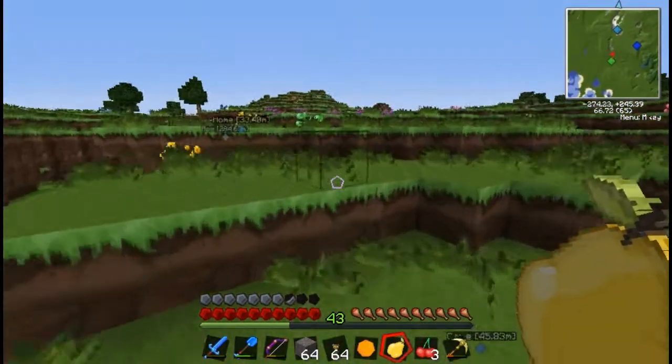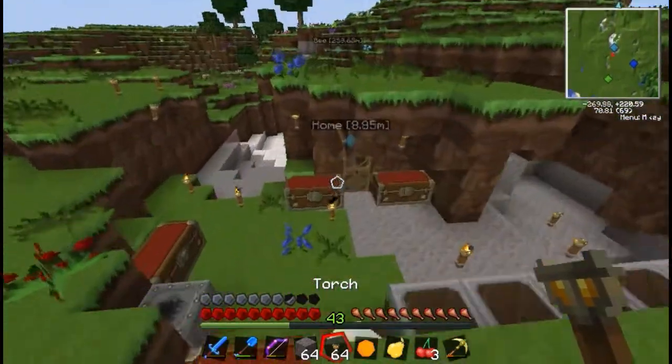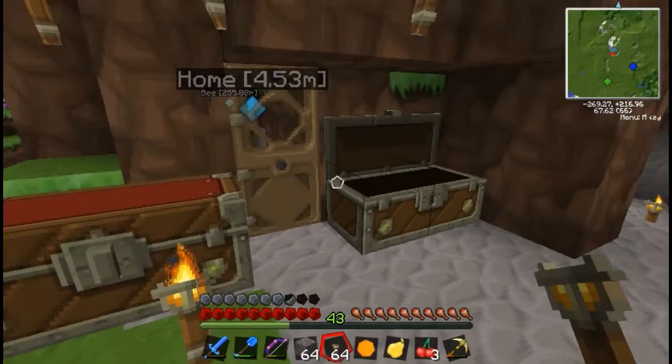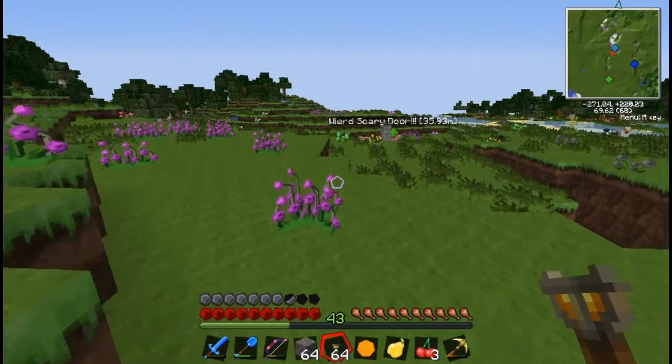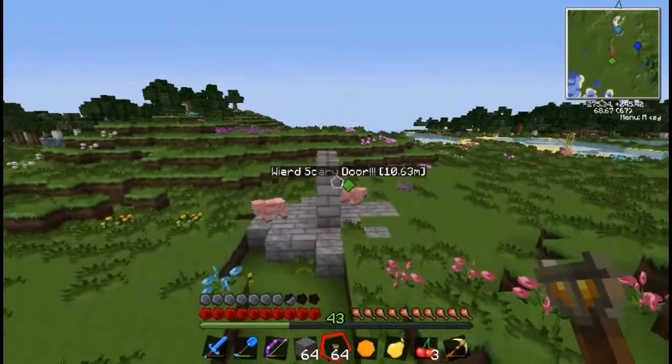I've also got some cobblestone to bring with me in case I get stuck anywhere. Where's that banana gone? I picked up a banana — I can't remember if that was in the last episode, it probably was because it was in my inventory. I need to get a whole macerator system set up, so hopefully I'll be able to get that done in the next episode.